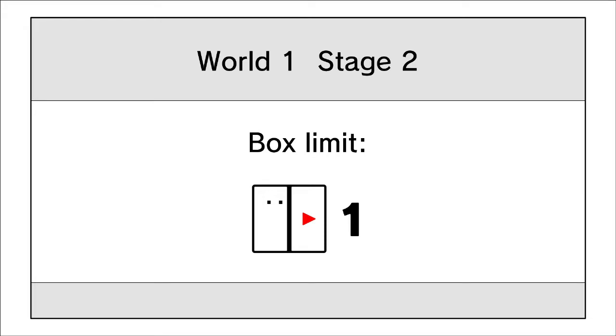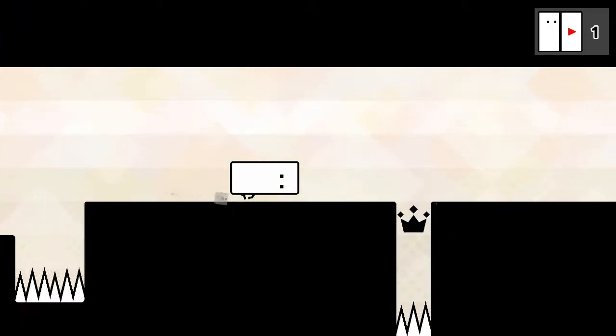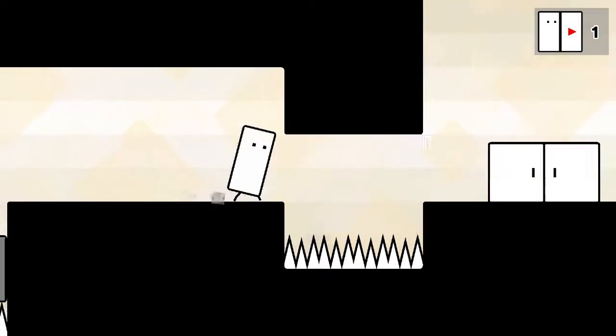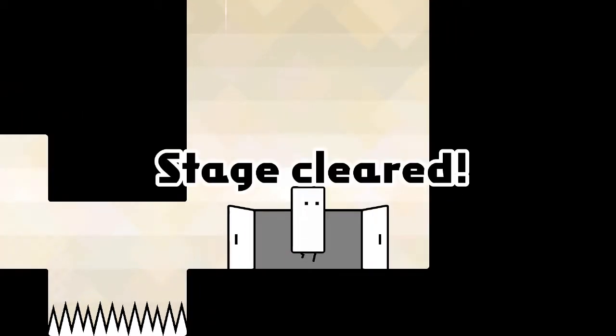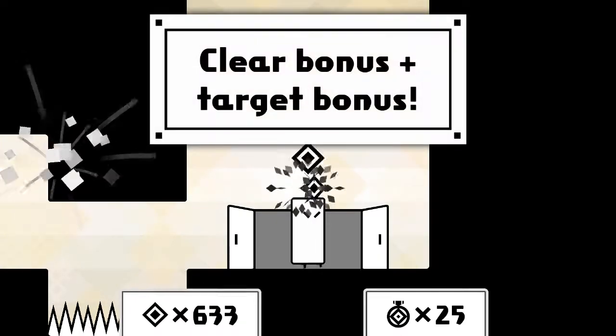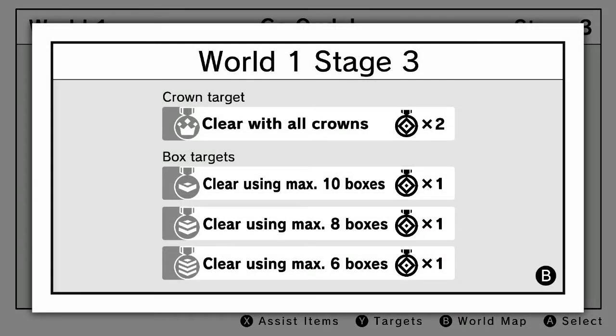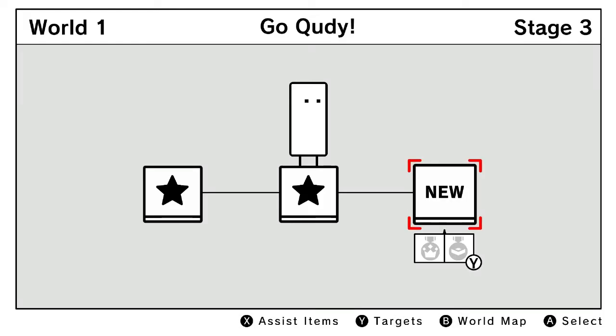Moving on to stage two, the min-max target is three boxes. Because the levels in this campaign are rather short, we have bigger leaps between stages on the world map. I'm a little nervous because A Tall Tale is the campaign I've played the least — I do know what I'm doing, but I haven't practiced this one before let's playing. Last time I played through A Tall Tale was when the game first came out, over a year ago. Moving on to the final stage of World 1, the min-max target is six boxes.